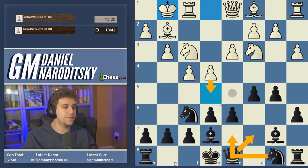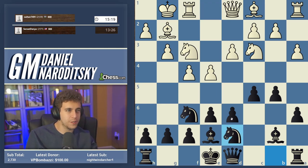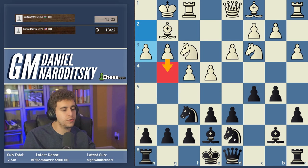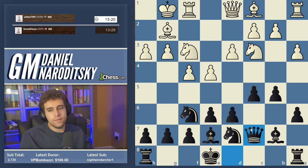The third reason for queen c7 — it controls e5, it connects the rooks, and the queen is just better placed on c7 than d8; it's more prepared for action. We can play knight bd7. Starting with a developing move makes more sense than starting with a queen move — this is more flexible because we know we're going to want to play this move anyway. H3, so White is preparing king-side expansion with g4; that does not disturb us.